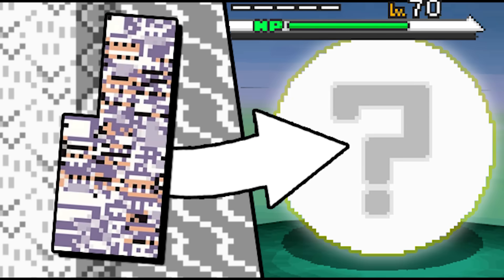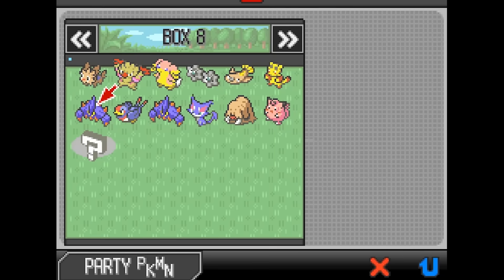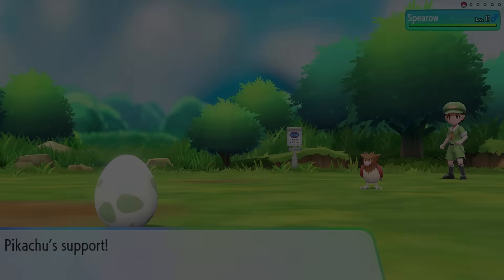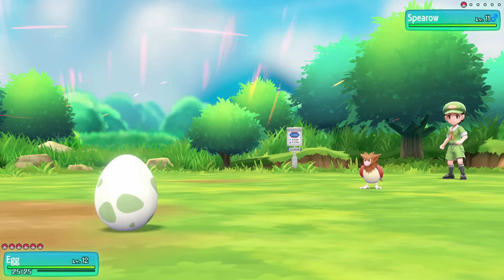A quick note regarding Part 1: I said I would try transferring Missingno from Black and White to X and Y. However, I noticed that after I deposit Missingno in the PC, if I go and try to check it later, it's gone — so I can't really transfer it. And with that, you now know what Missingno looks like in every Pokemon game. If you enjoyed watching this video, make sure you give it a thumbs up, subscribe to the channel for more Pokemon content just like this, and I'll see you in the next one.